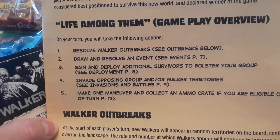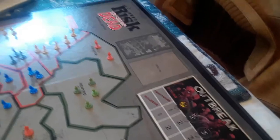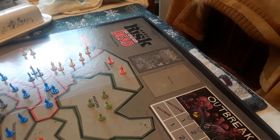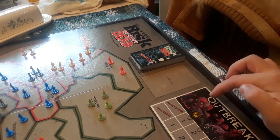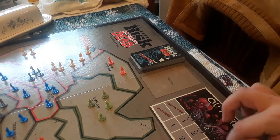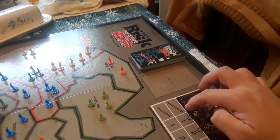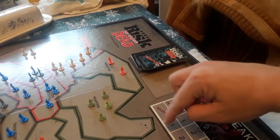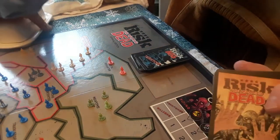The first thing you do is resolve the walker outbreaks. You have the outbreak area right there, and depending on which outbreak section is active — it moves up one each round, meaning all four players have taken a turn — you draw one of these territory cards and put one walker on the board. You also draw one event card.